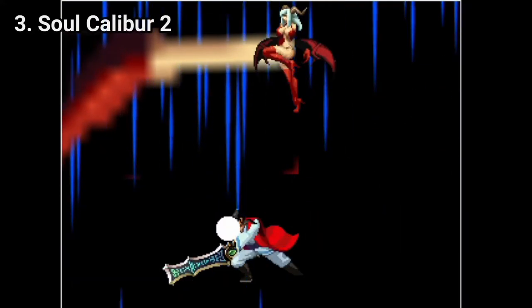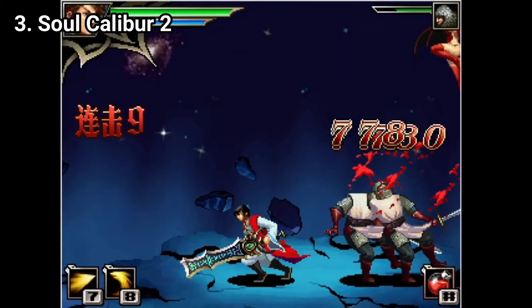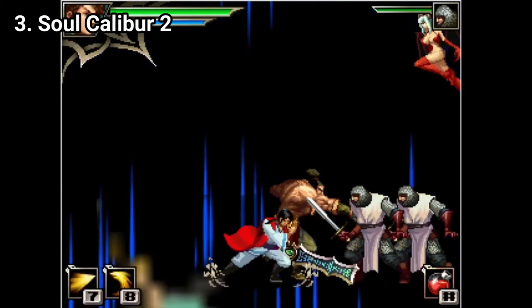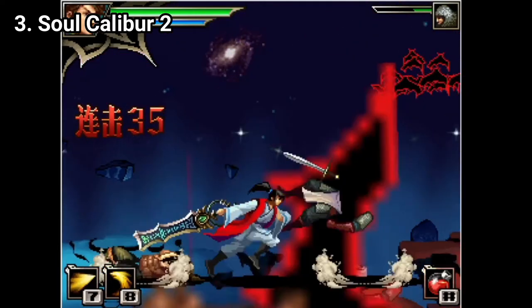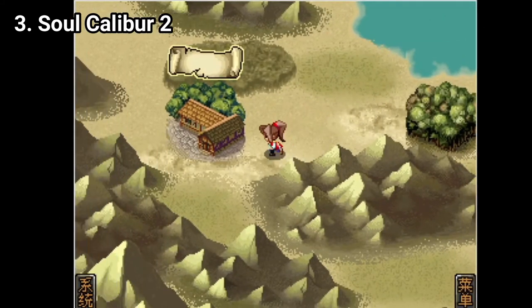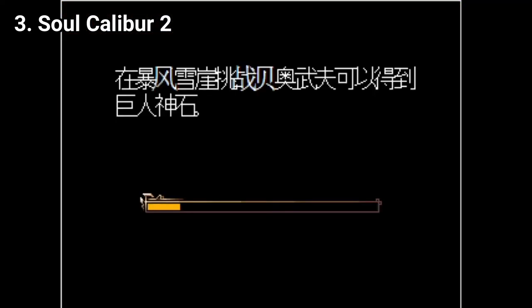Soul Calibur 2 is an adventure game. But unfortunately, unless you know Chinese, you can't enjoy the game — you won't understand the story. And what is worse, you will get stuck because you don't know where you have to go or what you have to do. Gameplay wise, the game has a sort of free roam where you can travel from one spot to the other, talk to people, buy items, and then when you enter a zone with enemies, you get a gameplay like this.